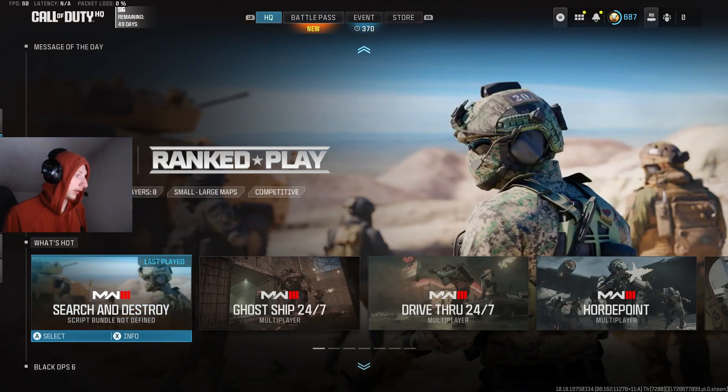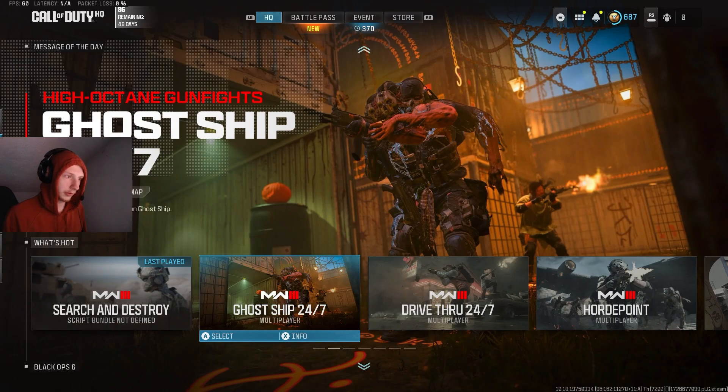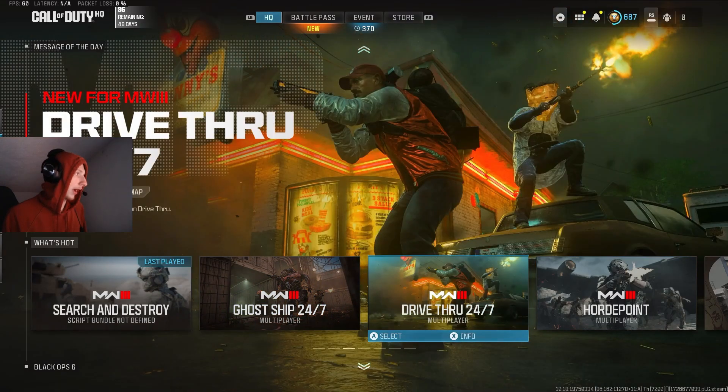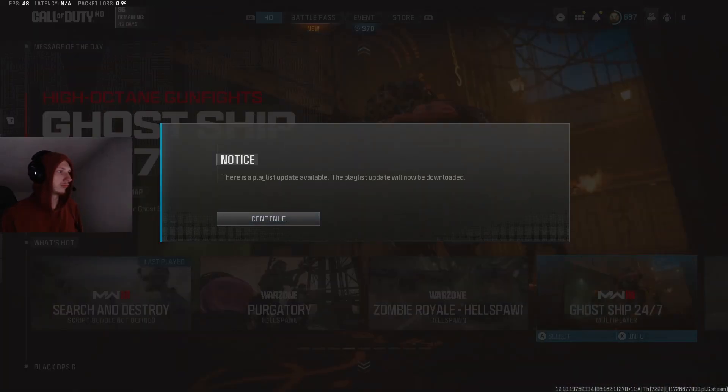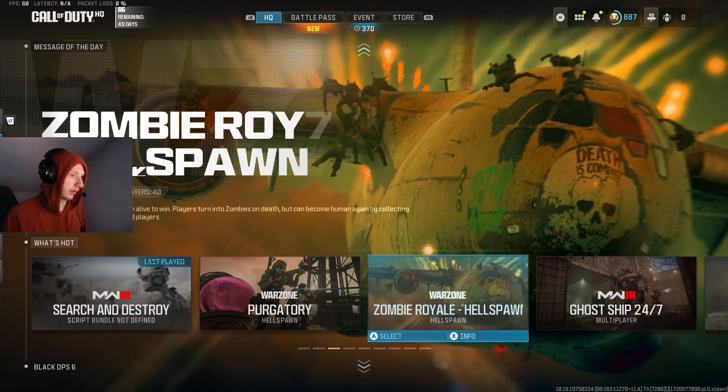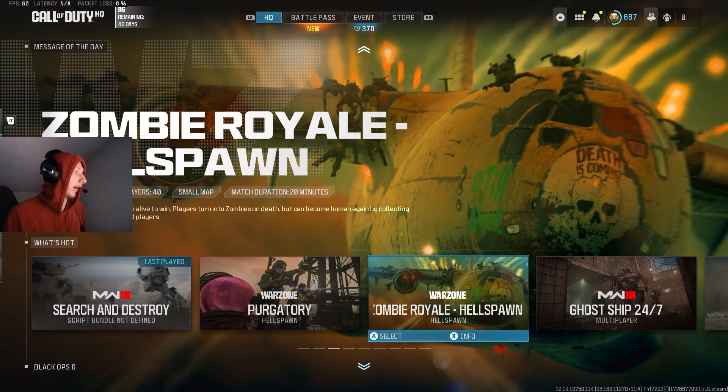They have Ghost Ship — a new Shipment — they have Drive Through, Horde Point Capture, and a new playlist is available. Zombie Royale: Hell Spawn — be the last team with a human alive to win. Players turn into zombies on death. I think this mode was introduced back during Cold War — when you die you turn into a zombie and the zombies have to kill the rest. It's basically infected in the BR.